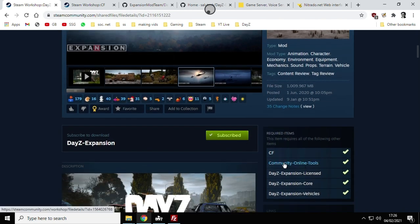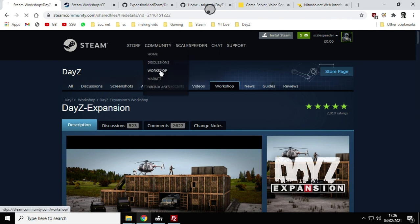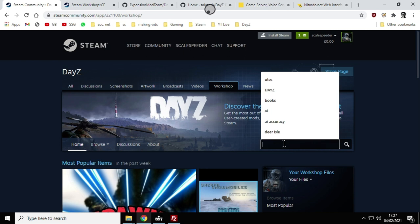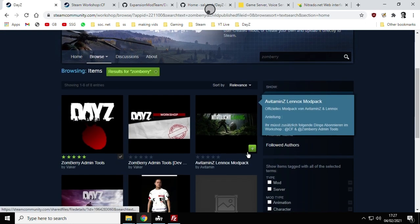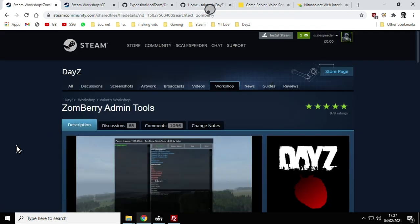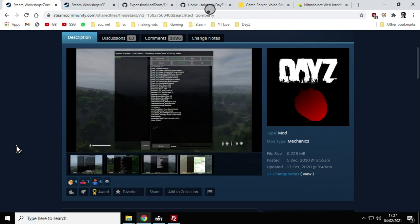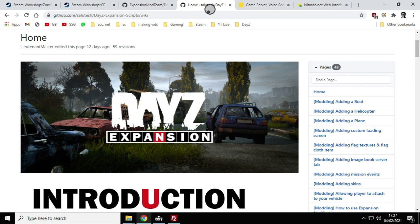My big tip for DayZ Expansion: don't use Community Online Tools as your admin tool — although you still have to subscribe to and install it. Use Zombery Admin Tools instead. They're simpler than some other admin tools, seem less likely to crash, and work better overall. Search through my videos or other videos on how to install Zombery Admin and how to give yourself admin privileges — there are loads out there. So there we go: DayZ Expansion mod, how to install it, my updated version. If you've got any questions, put them in the comments. If you enjoyed the video, hit like; if you want to see more, press subscribe — see you again soon.